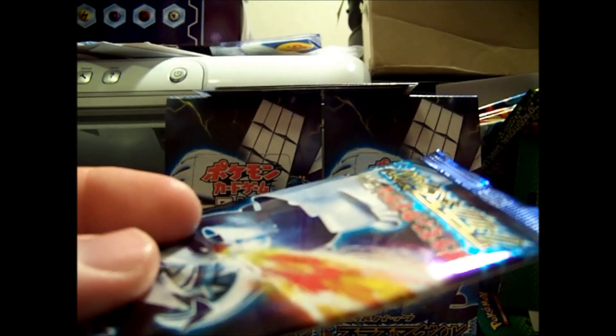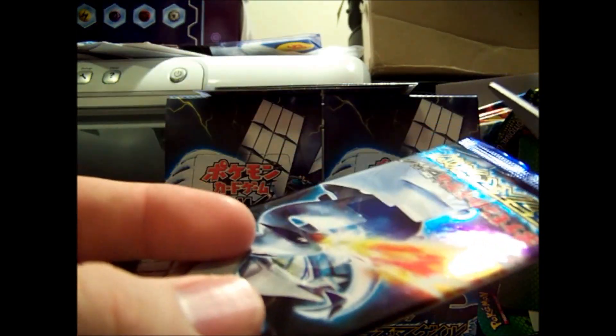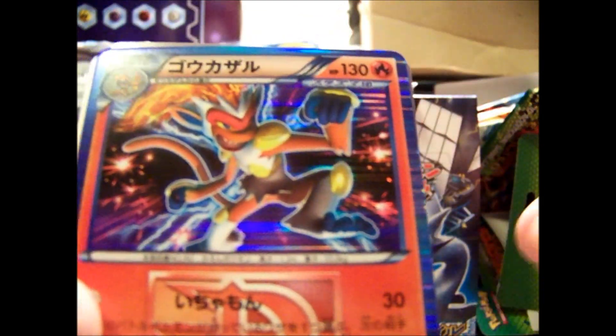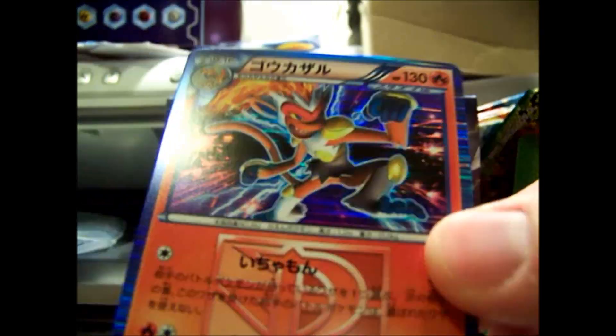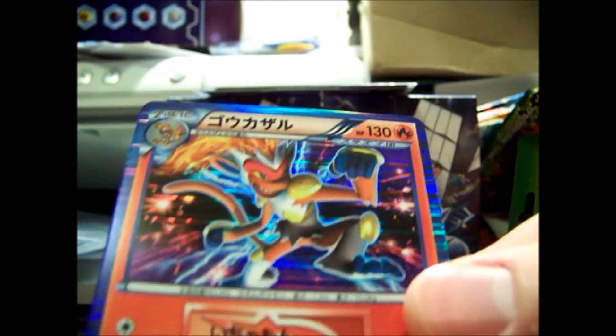Two packs left in this part. I'm going to keep this one sealed and open up these last two. We have a Dodua, Team Plasma's Behem, Lombra — there she is — Infernoe Palla, and a Ludicola. I believe that is all the regular hollows in this set. Which is really cool — I love the colors on this. Such a beautiful card.